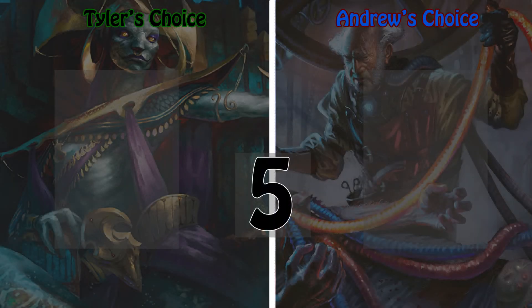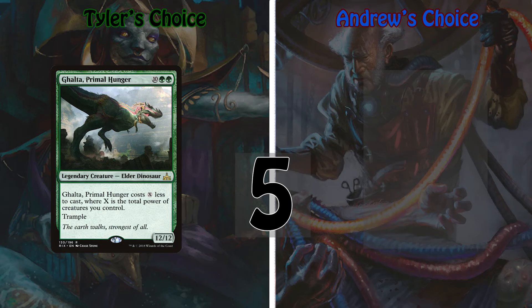Starting off at number five, I've got Galta, Primal Hunger — a 12/12 elder dinosaur who casts for a whopping ten green green and has trample. Galta also costs X less to cast, where X is the total power among creatures you control. Galta represents how I love to play Commander down to the very bone: big flashy creatures, threatening keywords, big numbers — and the fact that she's a dinosaur really doesn't hurt. She can even get around commander tax assuming you've got enough big creatures out to drop her casting cost even lower. At the end of the day, Galta is just a big snappy girl who wants to party over and over again.